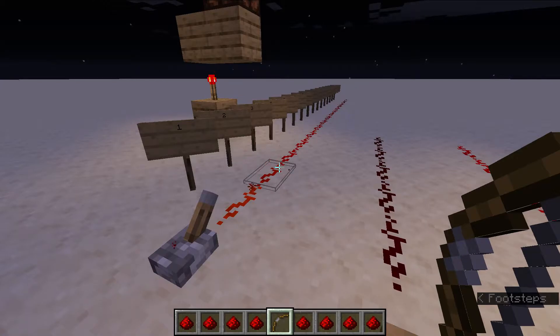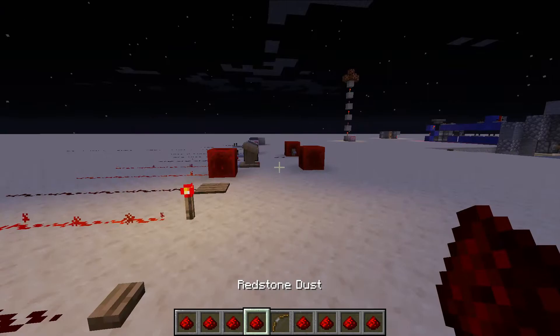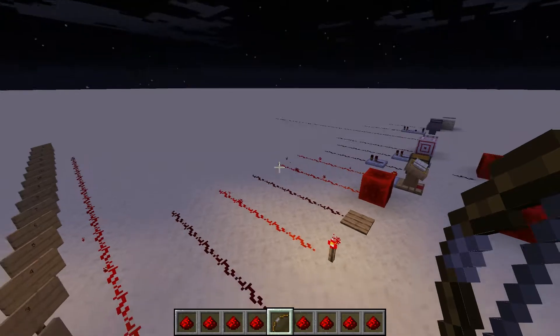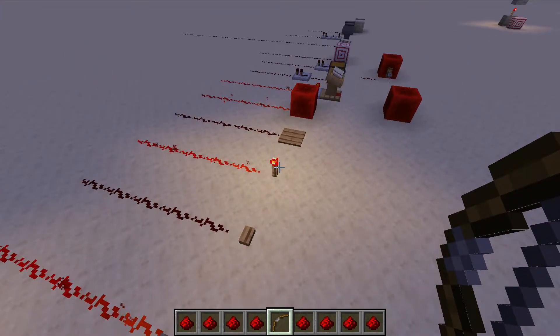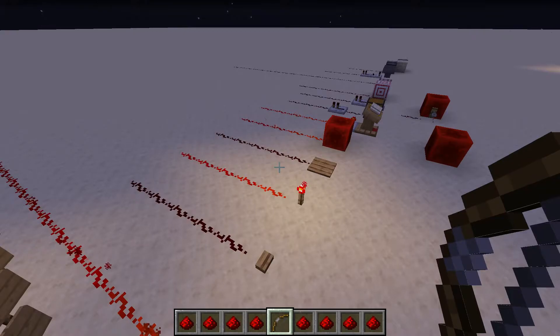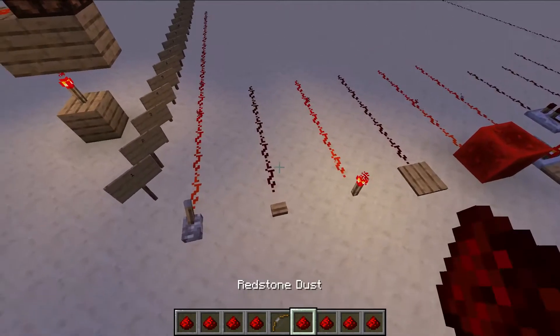So I'm gonna get directly into the video, which is all about, as you can see in my hotbar, Redstone dust. Redstone dust, which is pretty much the most important thing you can possibly have in Redstone. It's the bread and butter of Redstone. If you don't have Redstone dust, you don't have a Redstone contraption. There's not many things you can make without Redstone dust. It's very important.